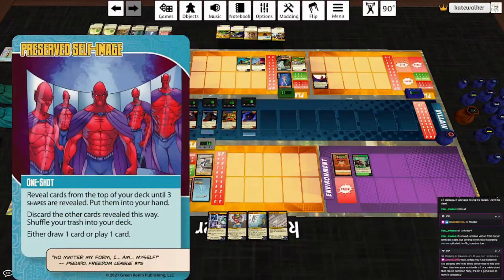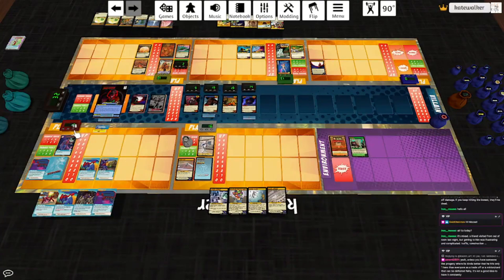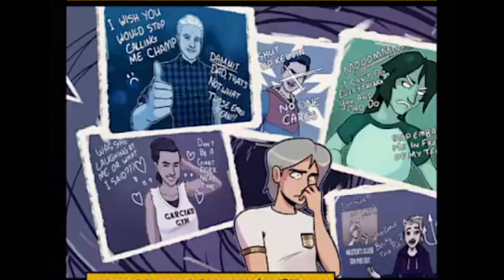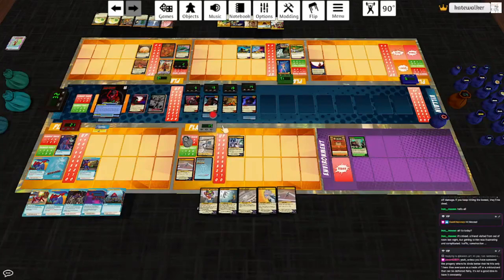Preserve Self Image — get three shapes. And then off of that, we'll play Clobbering Arms. It is clobbering time! He's going to clobber Rowan for three and destroy Barbed Spines. Then with his power, he'll hit Apex for three and play Thicken Build off of that — heal three, destroy that, and draw a card. Mercury is going to become a Drama Magnet: whenever damage is redirected from another target to Mercury, Mercury will gain a hit point. His power is discard two cards, draw three cards. I'll just use his base power — draw two cards and he heals one.